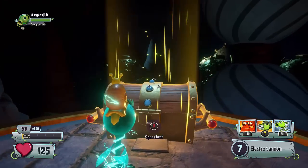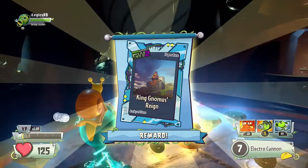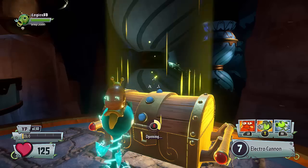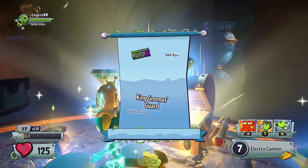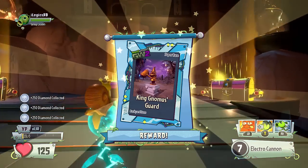You then have three rainbow sort of chests, but you actually have two chests on each side. Inside these two chests is King Gnomus Rain — it is a backyard super rare item. In the next chest you get another cool thing, and that is a King Gnomus guard. So you get two backyard items there.